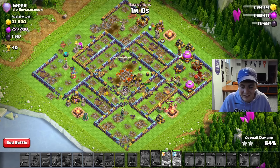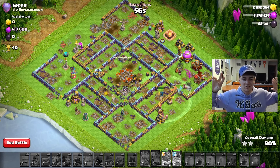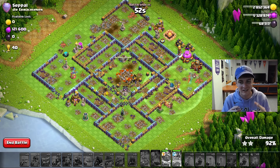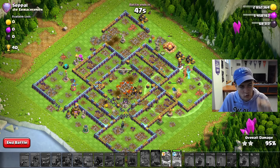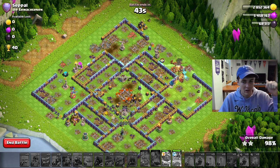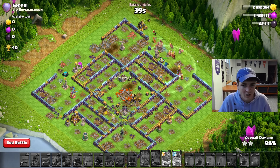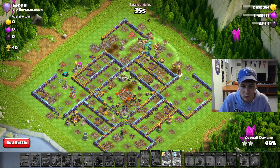Once she becomes unfrozen we pop the invisibility spell for safety, then pop the Royal Champion ability — all the Hogs on the back side. We place cleanup Minions on the back side as well. This should be a three-star on a pretty much max Town Hall 16 with the Warden, the Royal Champion, and Hog Riders running around the back side. This is the general attack I enjoy. If you want to use this strategy, I'll link it in the description so you can try it out for yourselves.